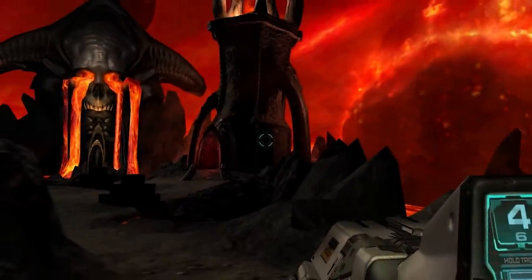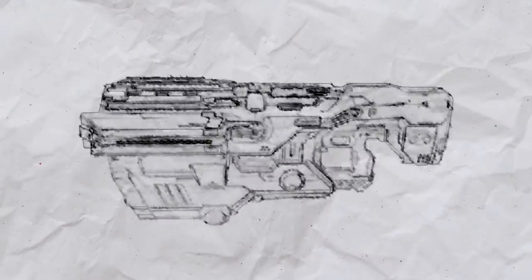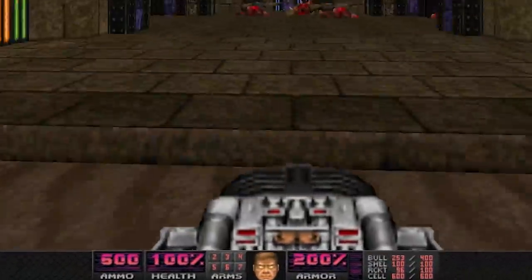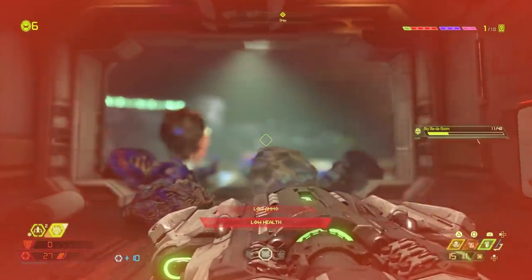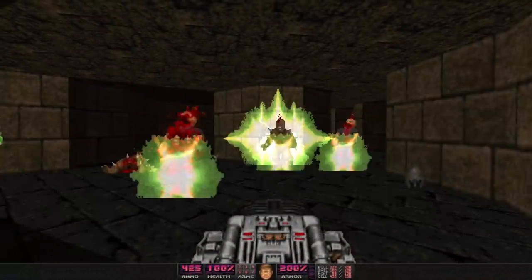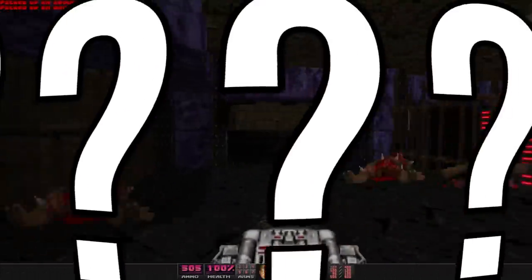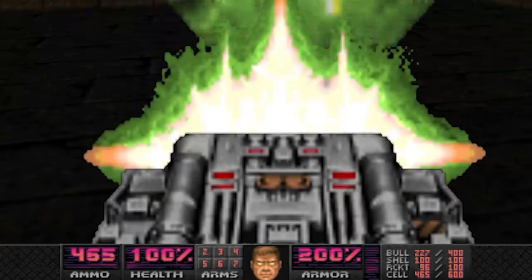Starting out with number 10, an obvious one: the BFG-9000 from the Doom series. You cannot do a list of big weapons without mentioning the BFG, so we're getting it out of the way. It is the ultimate weapon in every Doom game and a few Quake games. This thing just takes up a ton of real estate on the screen and fires these massive plasma projectiles that destroy everything in their path. And even though the design of the gun itself changes, the bigness doesn't really ever get lost.